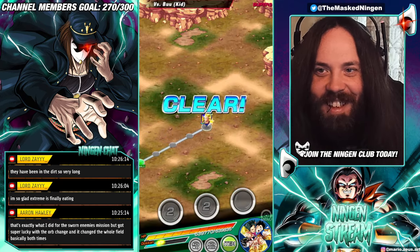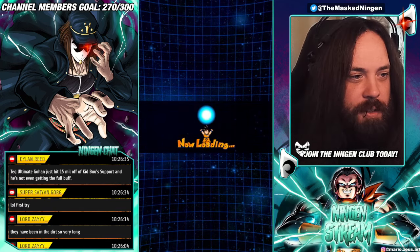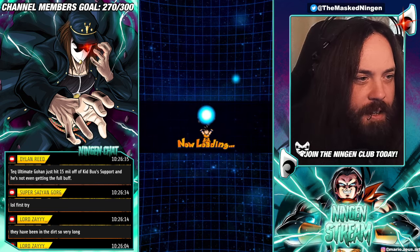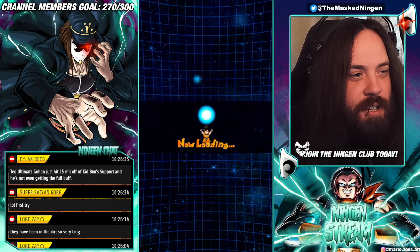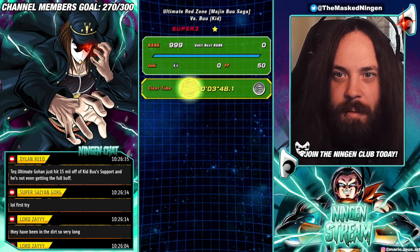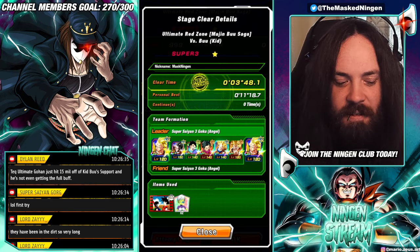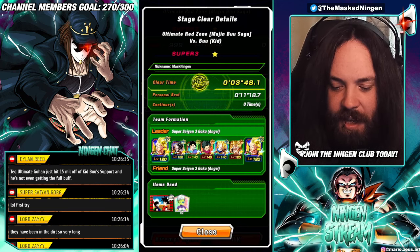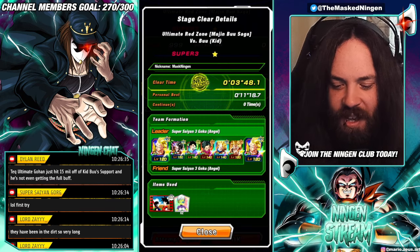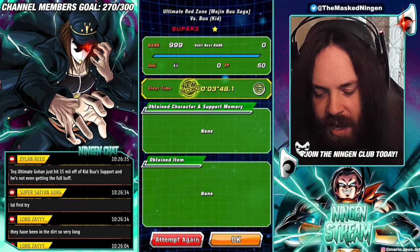Imagine just beating him like that — it would complete the Power Beyond Super Saiyan mission as well because we had the Super Saiyan 3 Gokus. If you get the right luck and the right starting rotations you can just nuke Kid Buu and kill him before the INT phase. We set a new best time because we didn't have to do the INT phase at all — three minutes 48 to take out Red Zone Kid Buu. That's the nuke strategy.